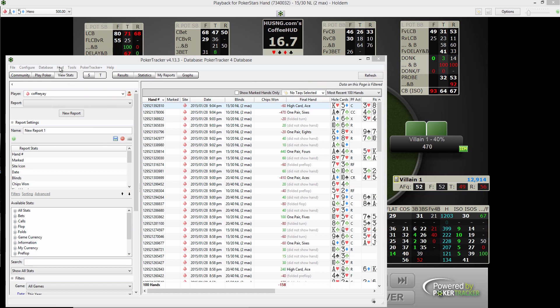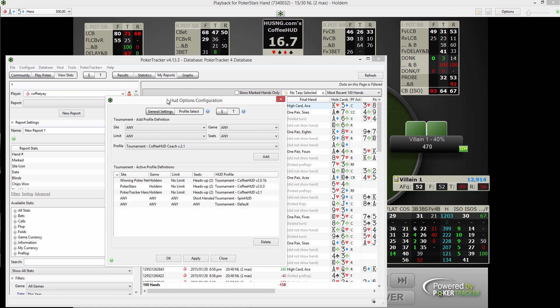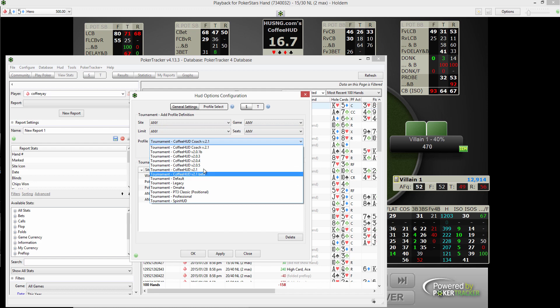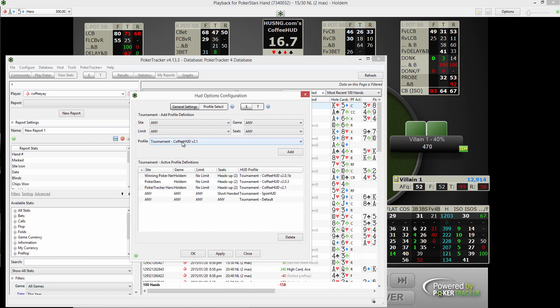To start, I'll show you how to set up the new version. Go to HUD, Edit, HUD Options. In the box that pops up, make sure to pick Profile Select, Tournament. Here you can set up what type of situation you want your HUD in. Scroll down to CoffeeHUD 2.1 and just click Add.